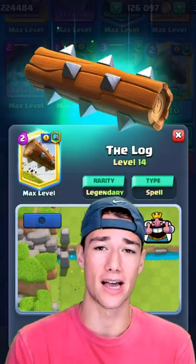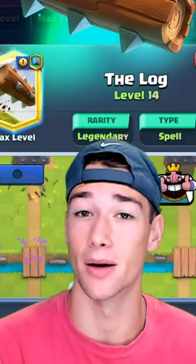Log counters swarms, it counters Goblin Barrels, and since Logba is so prominent right now, you gotta make sure you have this in some of your decks.